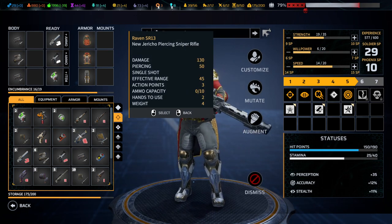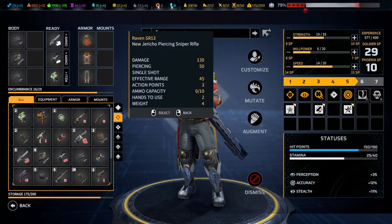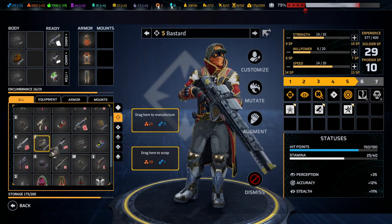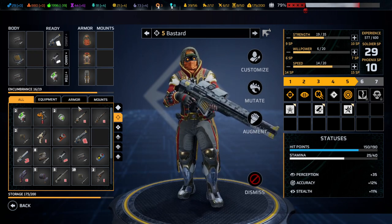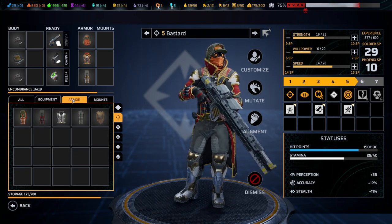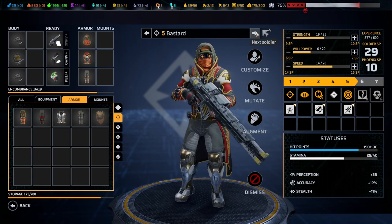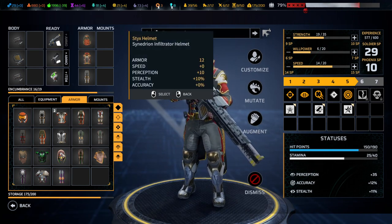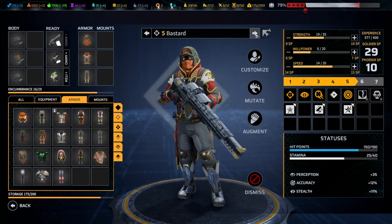Effective range 45, piercing at 130, 10 ammo - it seems like this is a straight-up upgrade to the other one. Also looks like a pretty big gun. In terms of armor we've got everything with the exception of a proper helmet. Yeah, this team is still suffering from chronic underfunding - 12 perception and stealth, but at least a bit of accuracy.